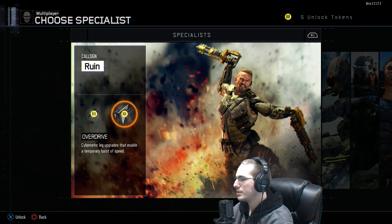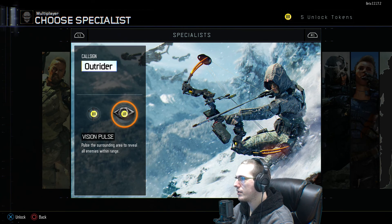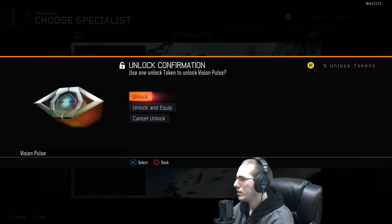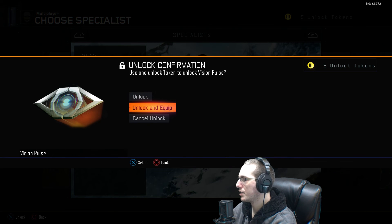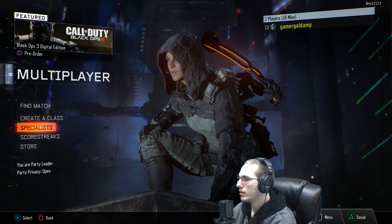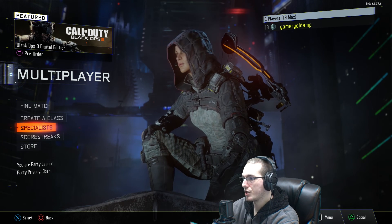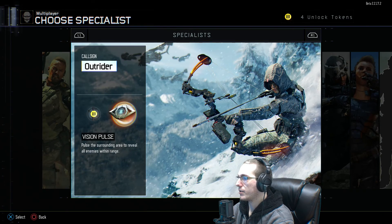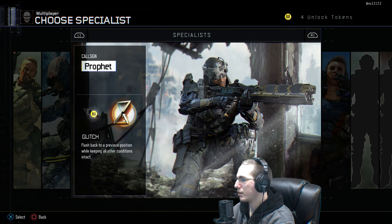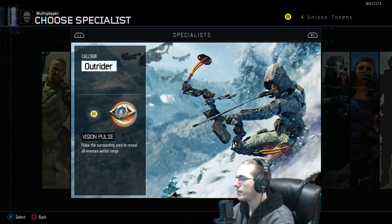I might like the Vision Pulse ability. Once you hit X on it, it'll ask if you want to unlock it or unlock and equip it — so I'll go ahead and unlock and equip it. When you change which ability you want, it changes what specialist you have. If I go back and check 'ready for deployment,' it shows the new specialist.